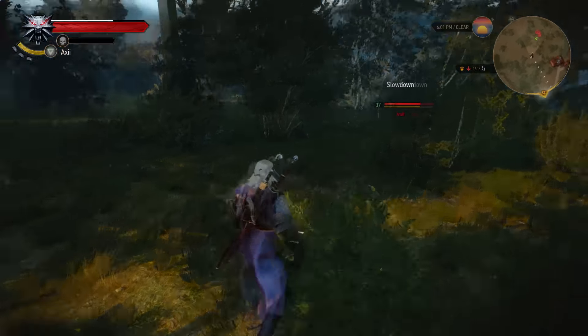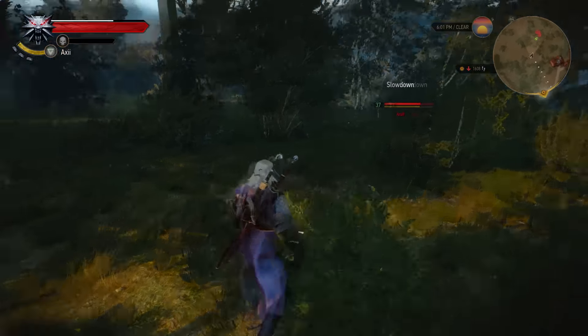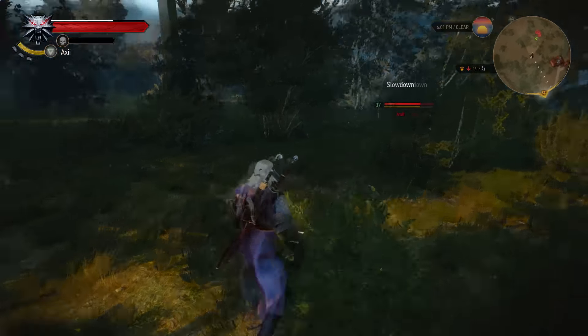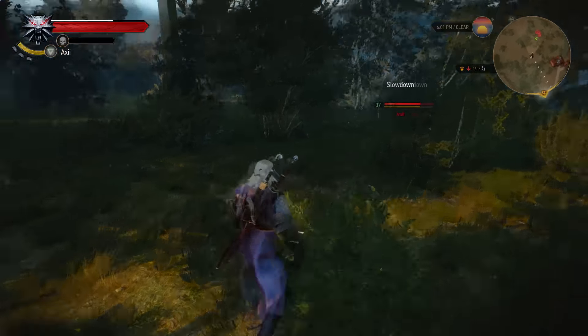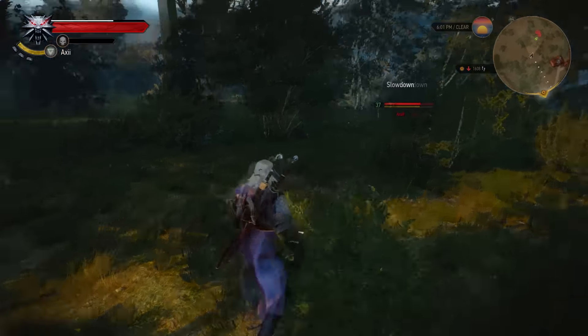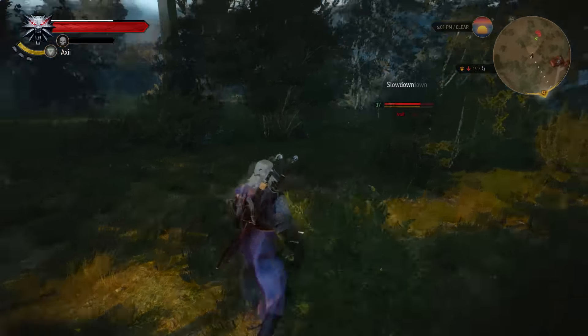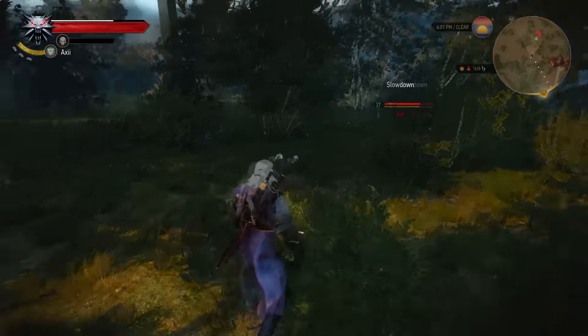Whose ghost is it? It's Olgierd Von Everick's brother. Shani studied famous Redanian dynasties as an elective at Oxenfurt and knows the Von Everick family history. She says Olgierd had a brother named Vlodimir, who lies in the family crypt near their manor. Shani offers to bring the censor and meet at the crypt entrance — describing it as quite a work of art. Looks like it could get romantic.